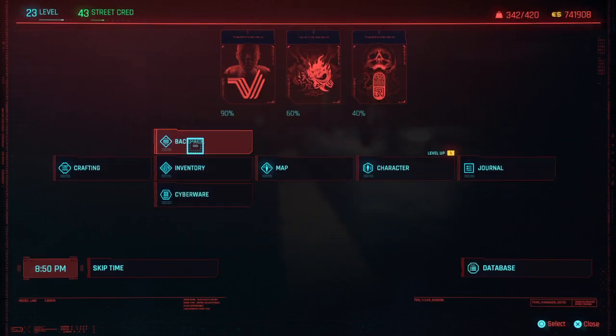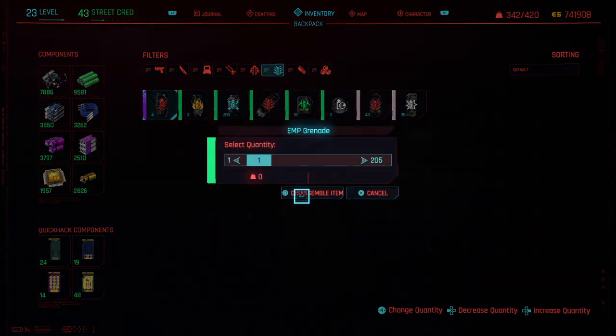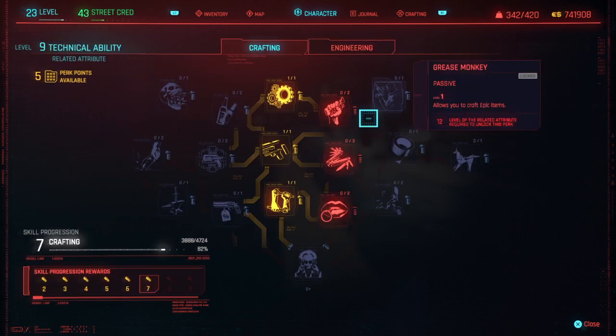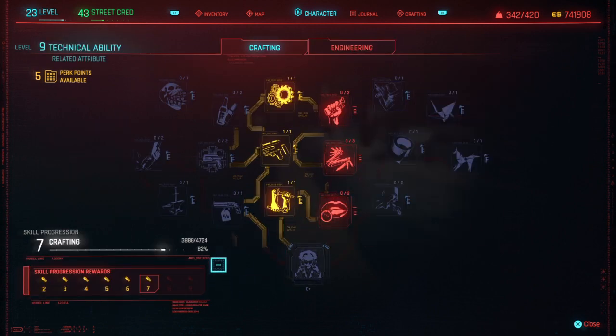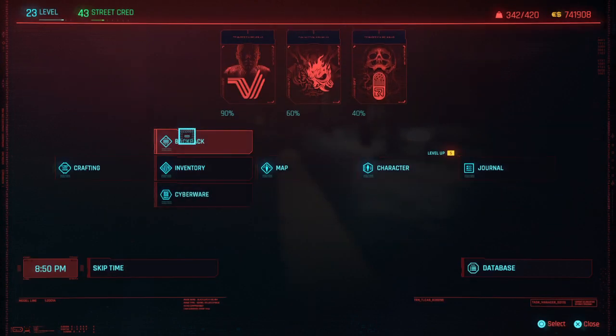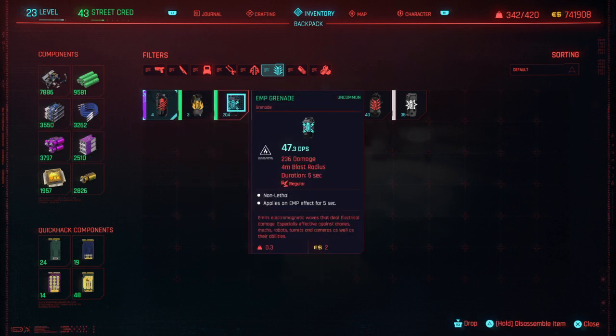And we're going to do this again but to another grenade. Just disassemble one only, that's all you need. From 3068 to 3888 — we got over 800 XP from that. So what's the difference? Is it the type of grenade? Nope, it's not. If you see, there were only 3 in that first stack, and there were 204 in this EMP stack.